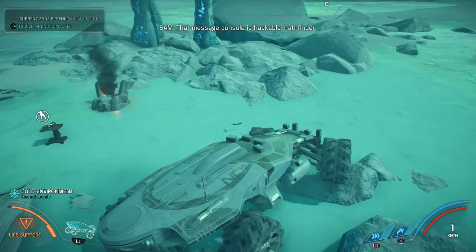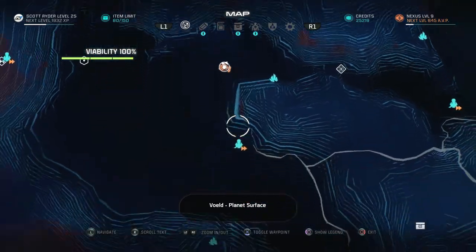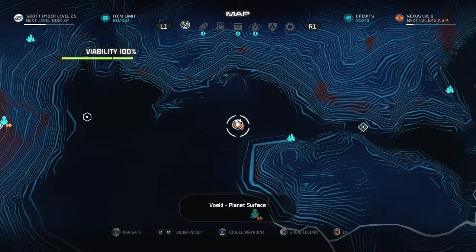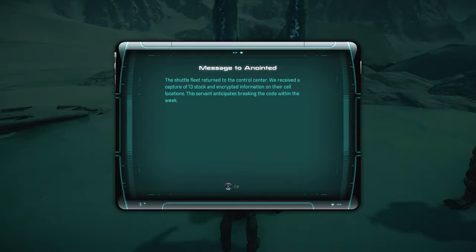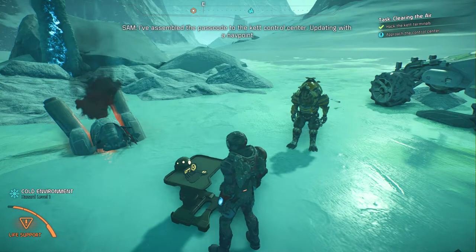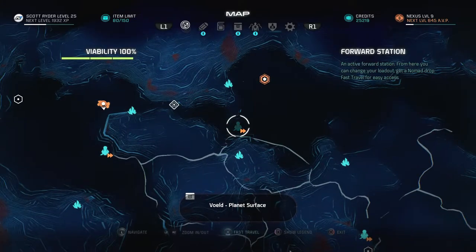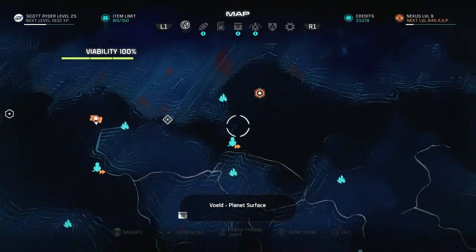That message console is hackable, Pathfinder. I found the last one — it's just north of that outpost, the first one I found, just north right here. The message reads: 'The shuttle fleet returned to the control center, we received a capture of 13 stock and encrypted information on their cell locations, this servant anticipates breaking the code within the week.' SAM: 'I've assembled the passcode to the Ket control center, updating with a waypoint.' Good, let's get those shuttles out of the air.